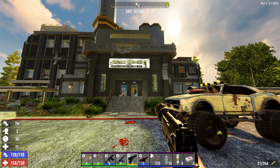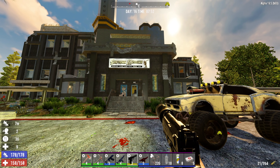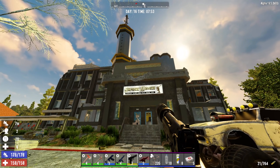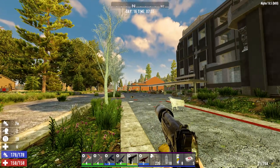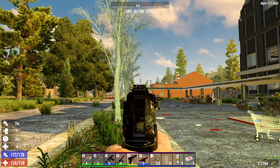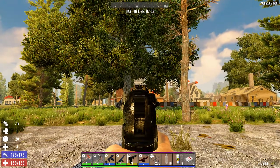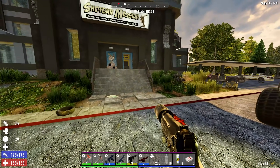Hey, what's up guys, we're back - Seven Days to Die, Day 16. We found ourselves a Shotgun Messiah, we're gonna go run the gauntlet that is Shotgun Messiah. If you were with me last episode, you know we found this factory - there's a big building right there, and that's what we're gonna be doing.